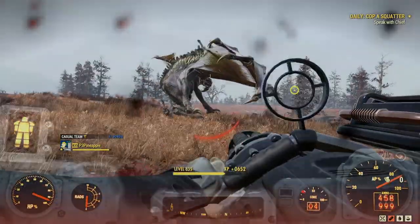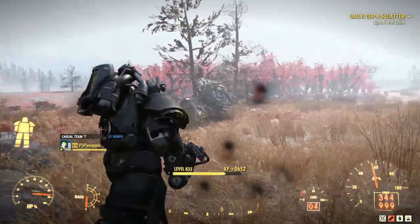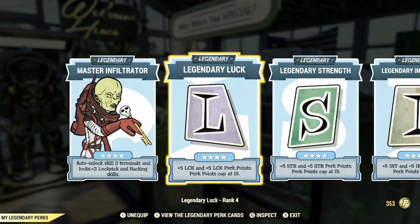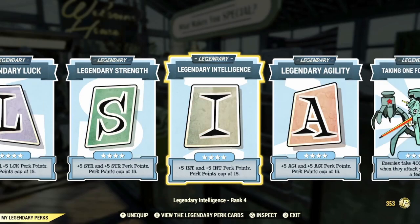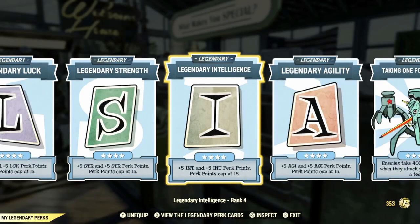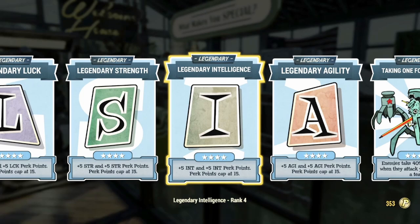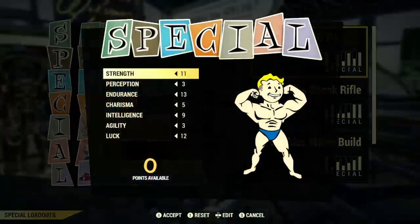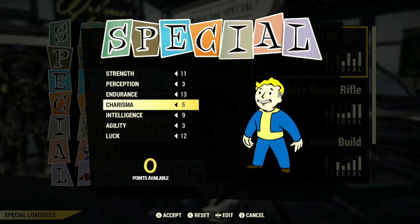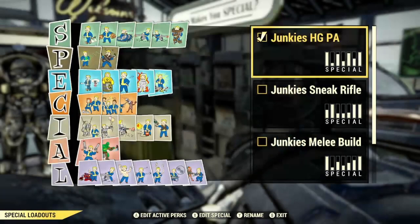Let's start with the SPECIAL stats. For new players, you will need to invest a lot of time into ranking up the following legendary perk cards to boost your SPECIAL stats. You don't need to have every perk card maxed out, but it doesn't hurt. You'll need max rank of Legendary Strength, Legendary Agility, Legendary Intelligence, and Legendary Luck, as this will give you plus 5 to each of your perk points in those categories, capped at 15 perk points max. Your SPECIAL points, once those legendary perk cards are maxed out, will need to look like this: 11 points into Strength, 3 into Perception, 13 into Endurance, 5 into Charisma, 9 into Intelligence, 3 into Agility, and 12 into Luck.